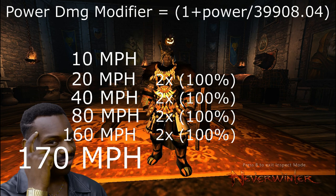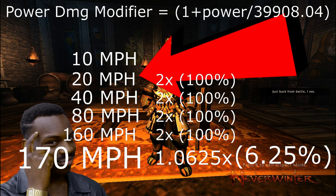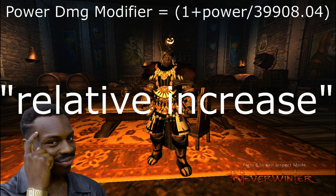In fact, going from 160 to 170 mph is only a 1.0625 multiplier, or 6.25 percent. But once upon a time, 10 miles per hour was all it took to double your speed. So at high speeds — or high power — 10 mph or 40,000 power doesn't feel like so much anymore. And that's what it means when people say relative increase.